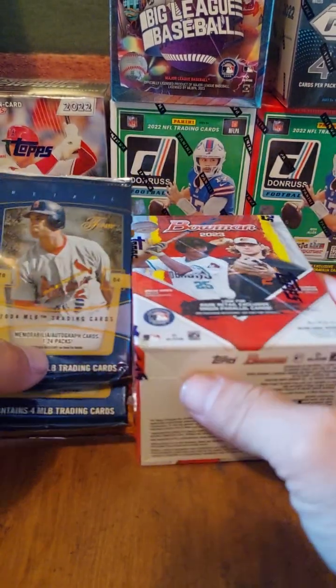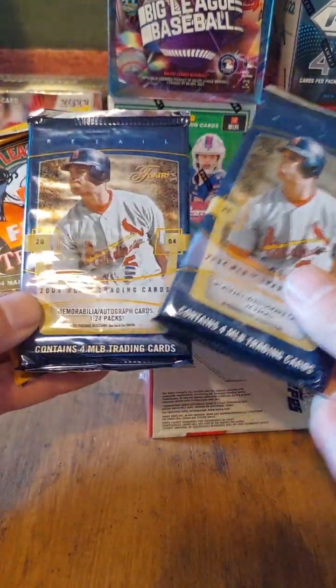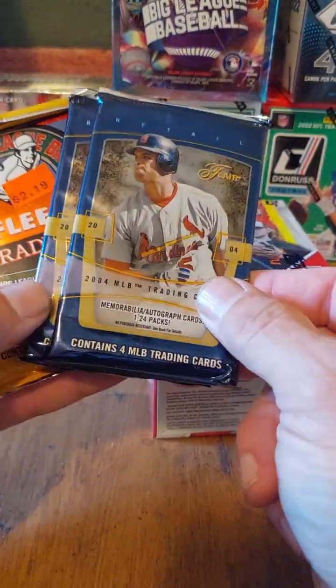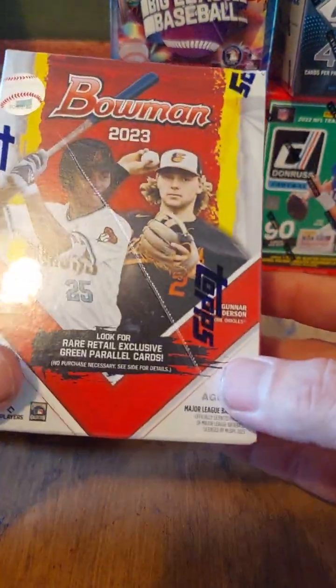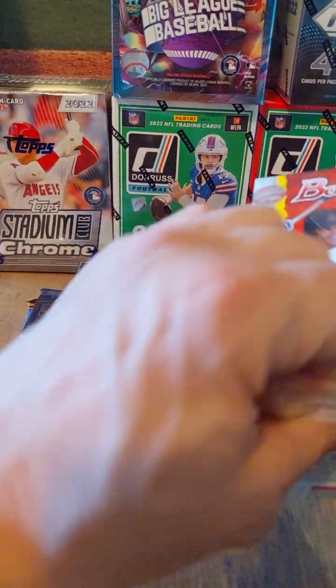Hey everybody, how you doing? We're going to do something we haven't done in a while — we're actually going to do a generation award. So here we have some 2004. I only had two of these left, and I have a 2004 tradition. So basically it's three Fleer products from 2004, and we're going to pit them up against 2023 Bowman. Now there is a chance for relics, autographs and all that, so it does have a good chance to actually compete.